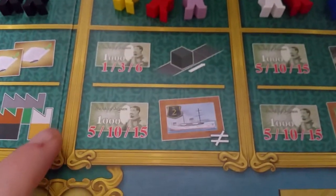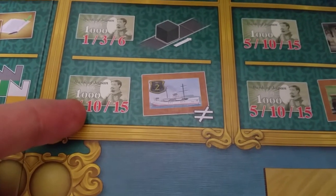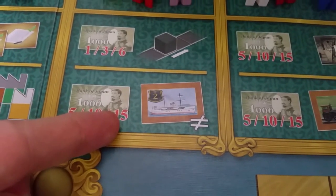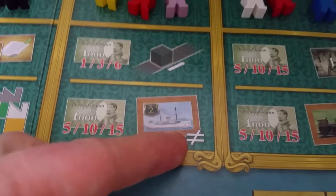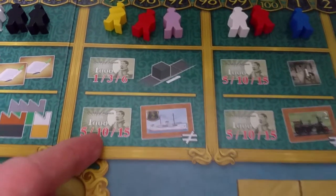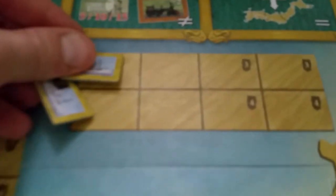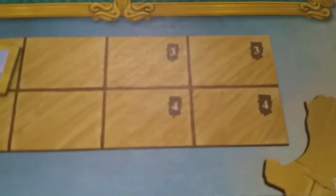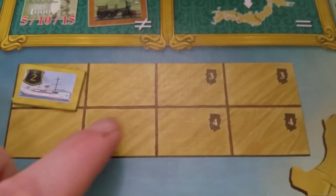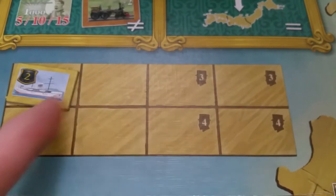The ships action allows you to pay five to place one ship on the board, ten for two ships, or fifteen for three — they have to be in different regions. Take a worker, add it to your board. In a two-player game only four ship spots can be taken, a three-player game adds a couple extra, and in a four-player game all eight spots can be occupied.